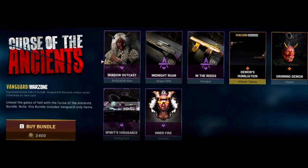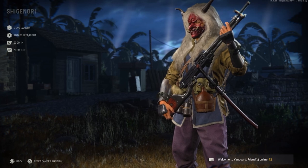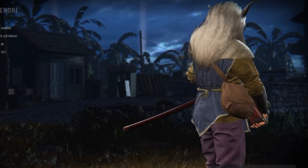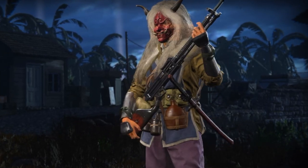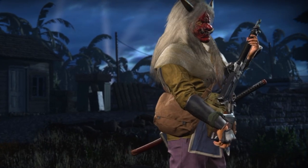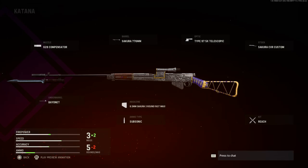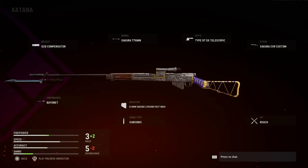Next up we have the Curse of the Ancients bundle, which should be coming on the 12th of December. Included is the Shadow Outcast skin for Shigenori — probably one of my favourite operators — and this skin is very sick. We've got the Katana on the side, another mask skin with long hair. For blueprints, we have the Katana for the Type 99 sniper rifle with the G2A Commissaire, the 776mm barrel, telescope optic, CVR custom stock, reach kit, 3 round fast mag, subsonic ammo type, and bayonet.